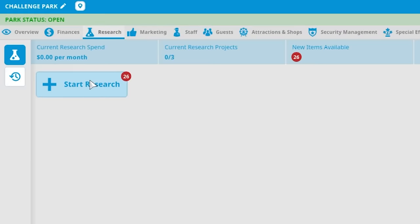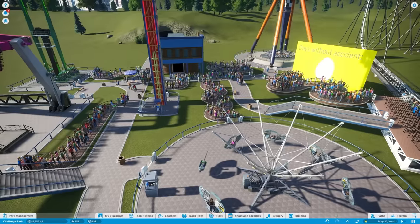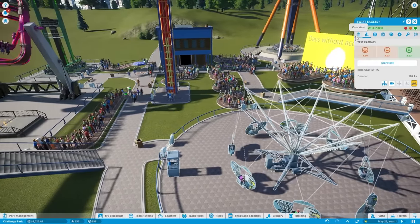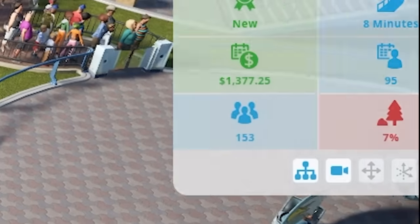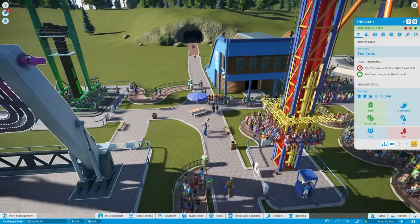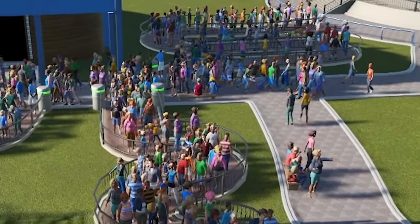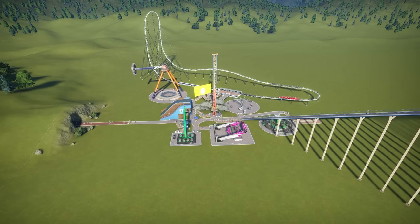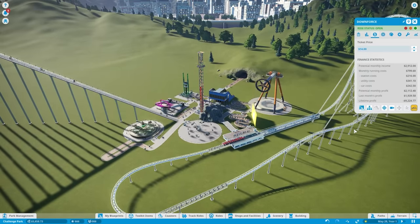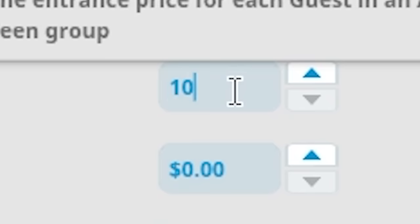We could also use the money we're making to start researching more rides — and by rides I mean gift shops. Something we're lacking is good scenery; we have 35% queue scenery rating and 7% on another, which means we have to add some special attractions to make people happier in line. Our park is looking pretty good. I think we're exploiting people by forcing them to pay $14 to ride. Funnily enough it is free to get into the park — or at least it was.